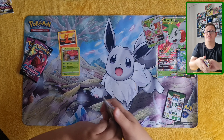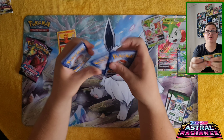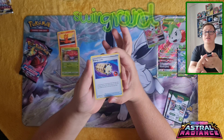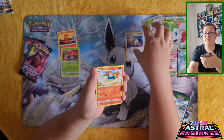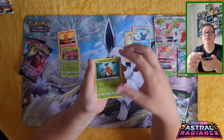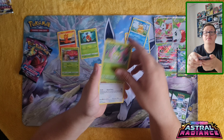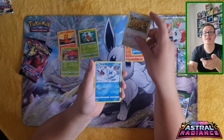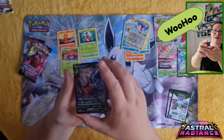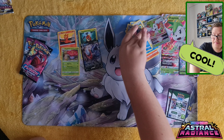On to the second pack. There's the Energy — swing around. We've got Energy Lotto, Quilava, Golduck, Crickettune which I'll put as my least favourite, Psyduck, Petilil, Stantler, Bergmite, Miltank and... Woohoo! I pulled Darkrai V! Which is really cool — so that one will be my favourite.